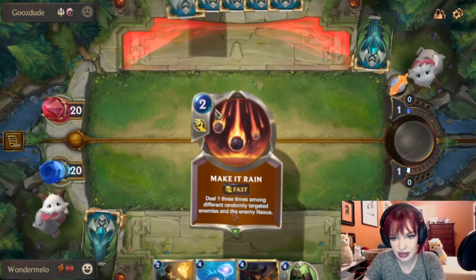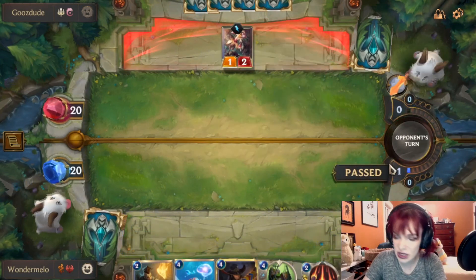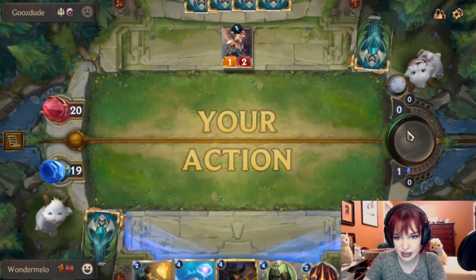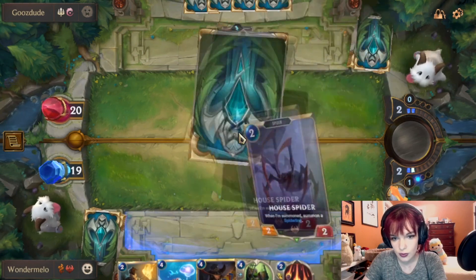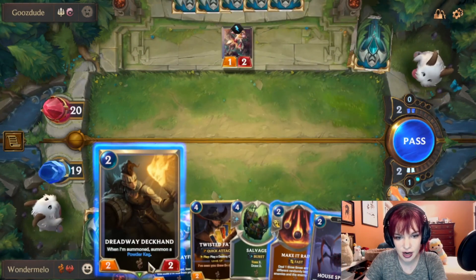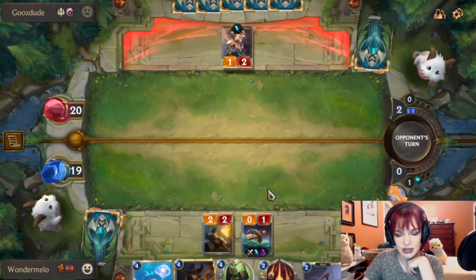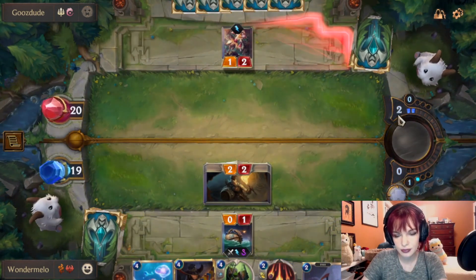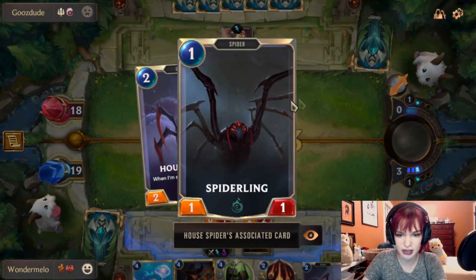We're going against Fiora. We'll take the one to the noggin — feel free. Then we can either House Spider or we're going to do this instead. They're really hoping we're going to be able to just make it rain next round, and then we just go in with this right now. Plus I don't want to get the value out of the one-one spiderlings. It's definitely the way to go for us right now.